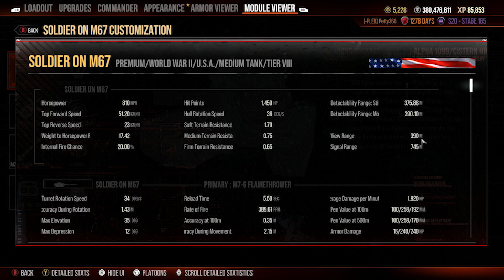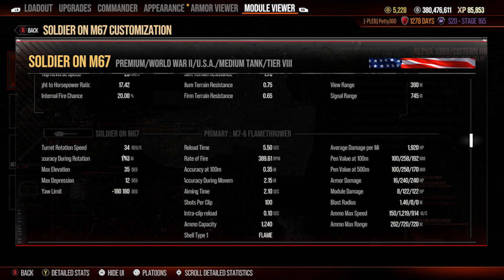You've got 390 metres view range which is okay — you can buff that up to a very good range with optics, situational awareness, board leader etc. Turret traverse is 34 degrees a second, 1.43 accuracy during rotation, 35 degrees of elevation, and 12 degrees of gun depression which is really nice for working ridgelines. The problem with the M48A2 and M67 though is the very large cupola that pops over the ridgeline and is an easy target, which makes ridge-fighting a little awkward.